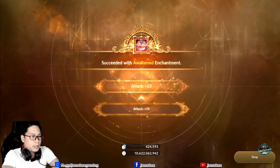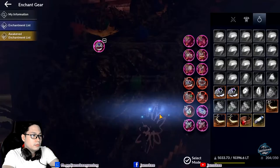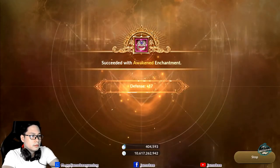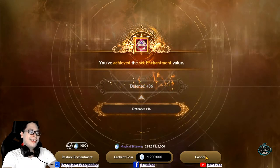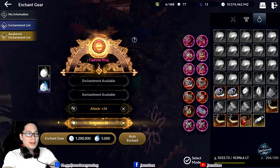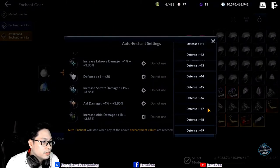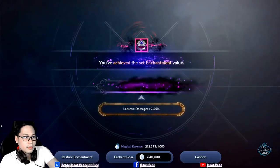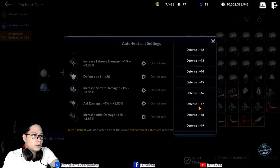The Magical Essence is running out. There's still defense. Plus 26 — okay, that's fine for now. Plus 36! Haha! Reached plus 36. Defense first. Plus 13 given there. Let's be frugal now — we're using everything up.